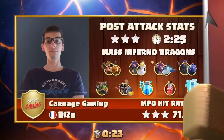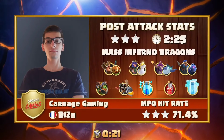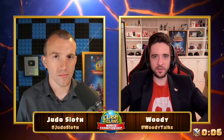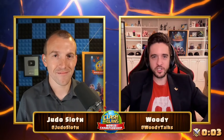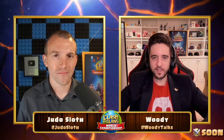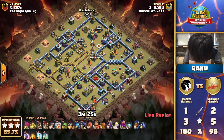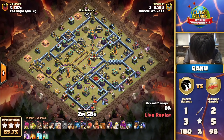It looked like he was a bit concerned — clasping his hands together, showing relief at the end. But looking back, despite not having many troops at the end, it was a pretty convincing victory when all was said and done. This man might be a doctor, because he smacked that base like a birthday baby's bottom — excellent three-star and a chance to make a comeback for Carnage Gaming. Having missed that triple right off the bat, if there's anything short of a three-star return from Queen Walkers, it's now an opportunity for Carnage Gaming to turn this around.